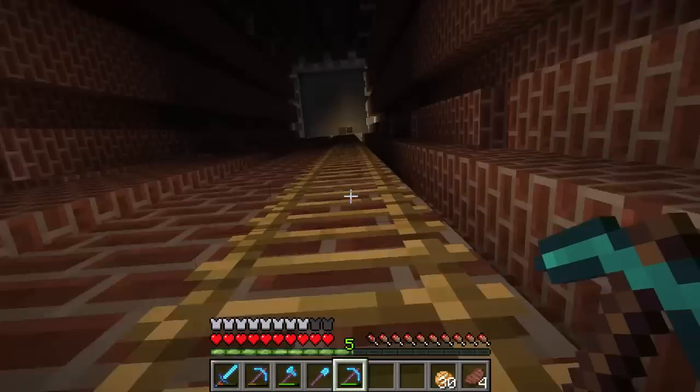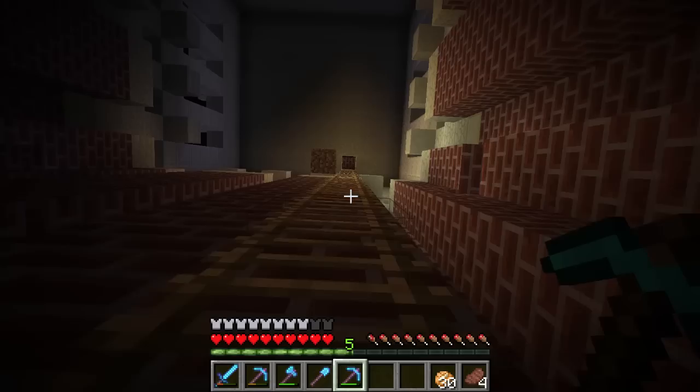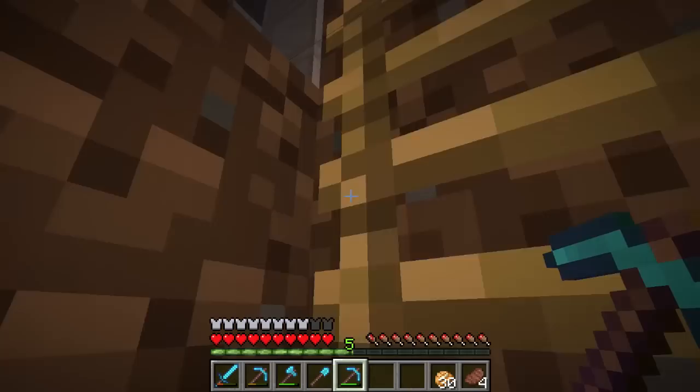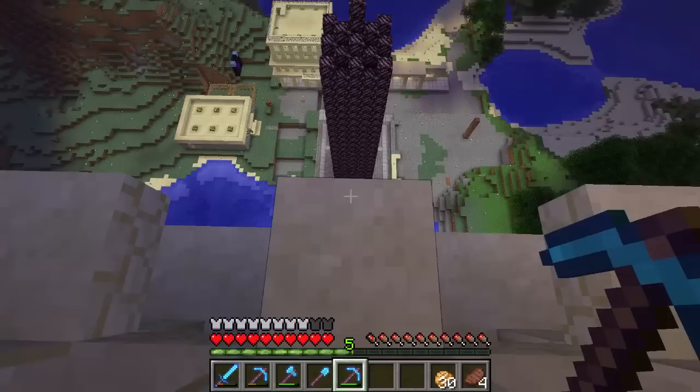Later on in the episode I'm going to do some more work on the witch farm. We set out our perimeter - we got rid of all the land on the surface, about 150 blocks out on all sides. We haven't really spent any time lighting up caves yet, but I'm gonna work on the mechanics over there because I have a good idea of how to do it.